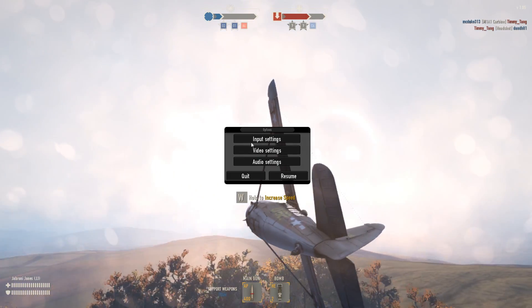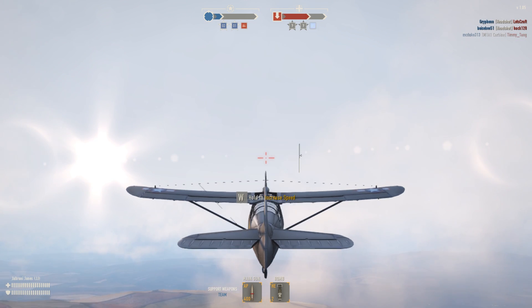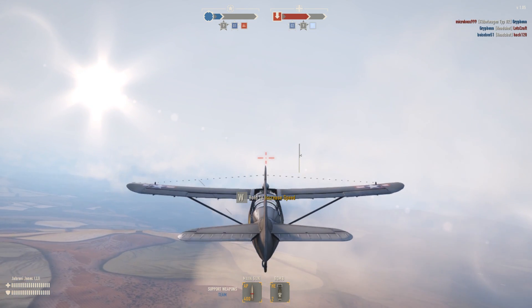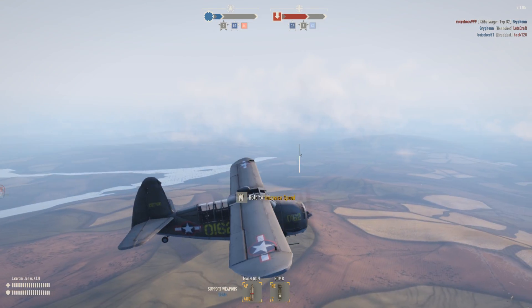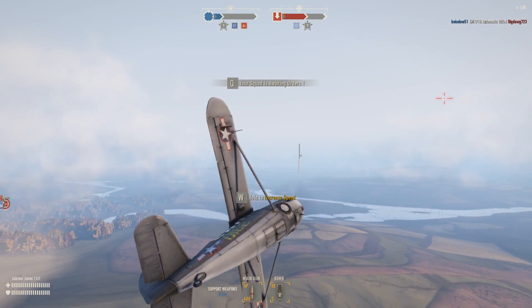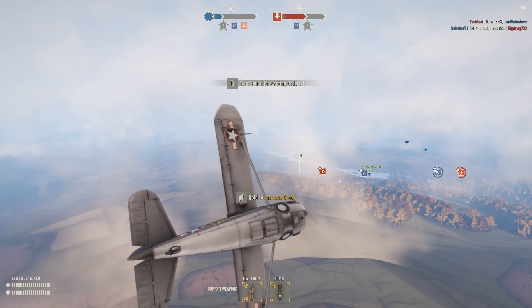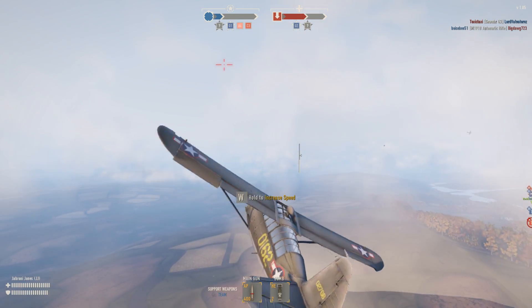Now for classic mode, it gets a bit tricky, but once you understand it, it makes you feel like a real ace pilot. With classic settings, you'll be able to use your WASD keys to fly and maneuver your plane. However, the only way to do this is by holding left shift or left control.